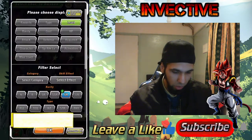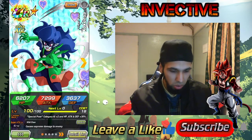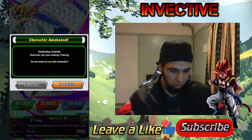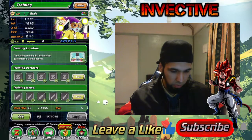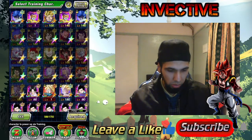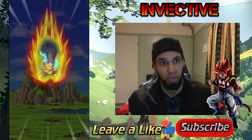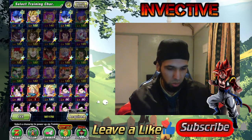Now let's go ahead and awaken the other two farmed-up characters. I've farmed up another copy of Kakunsa at super attack level 5, and same thing with Rosie at super attack level 5. Just get them to super attack level 5, then awaken them — you don't need to train them. Go to team, go to training, take the one we trained up, and there you go: super attack level 10 to 15 for free, completely done — no Kais needed whatsoever.